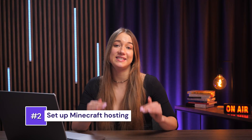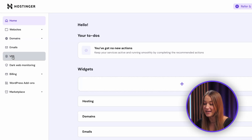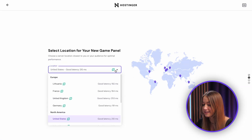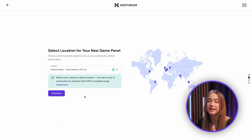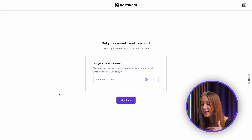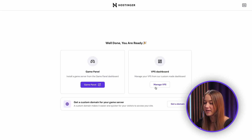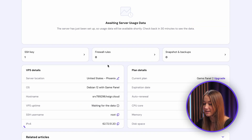One of the main Hostinger VPS hosting perks is the really easy setup. Once you've got your hosting plan, just log into the panel and navigate to VPS. Select your newly purchased Minecraft server hosting plan and fill in a few quick details. First, pick your server location — the closer it is to you and your players, the smoother the gameplay will be. Then create a password for your game panel. You can access your server by going to the VPS overview page, where you'll find all the important info like resource usage, operating system, panel access, and IP address.